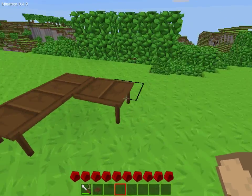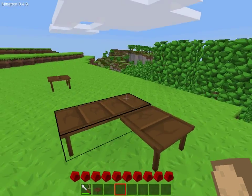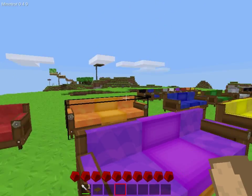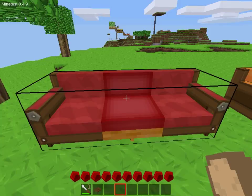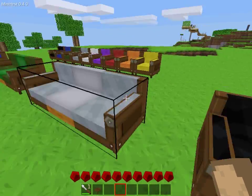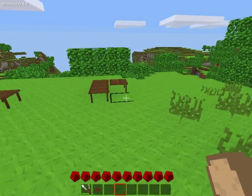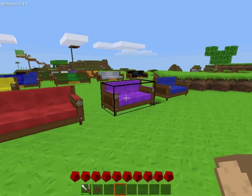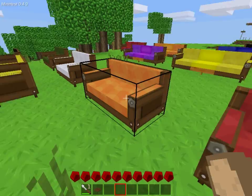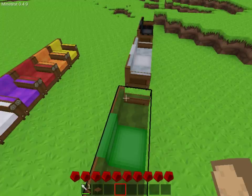It actually looks pretty nice to have like a three-part table. You guys can see the colors available — red, orange, blue, green, white, black, magenta, and yellow. Quite nice. I'll be remodeling my home soon and changing some of the armchairs to sofas.